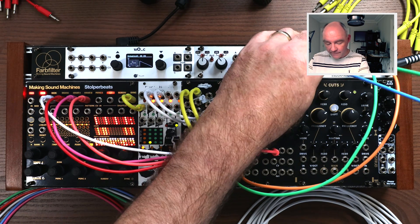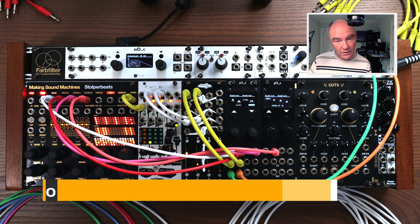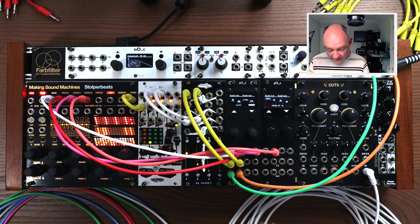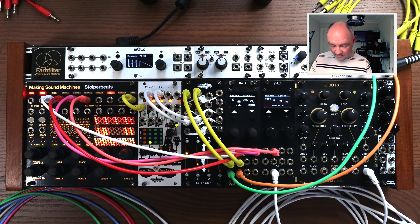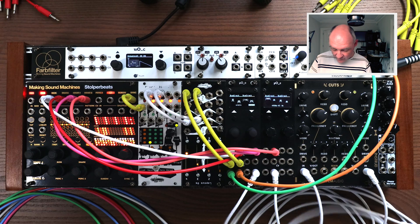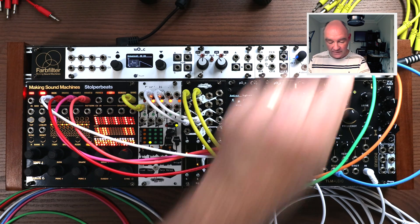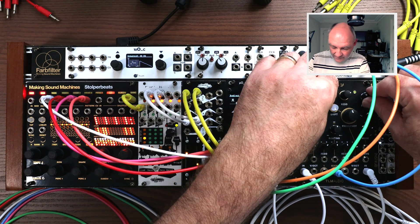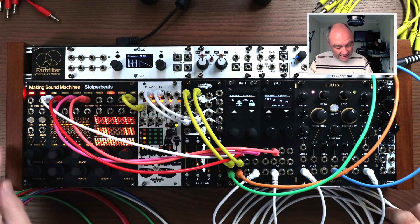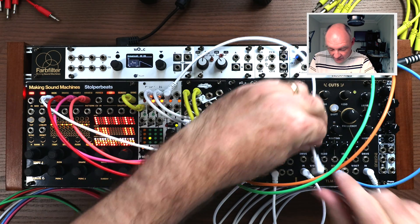What we can do now is filter using this clone of Blades — it's called Cuts, made by TLM Audio, who sent it to me. It works really nicely as a Blades clone. I'll patch the two drum outputs into the Blades clone and take a single mono out into channel three. This is crying out for some rhythmic modulation, so let's get to it.